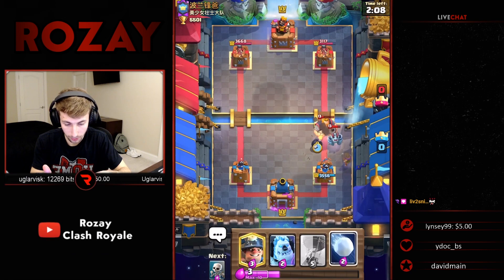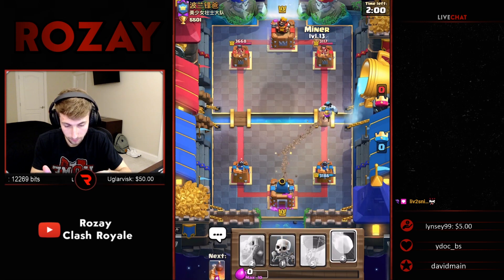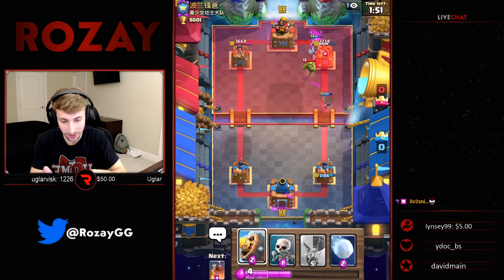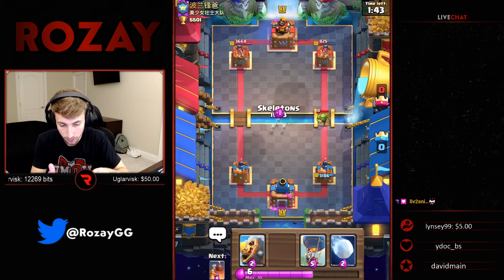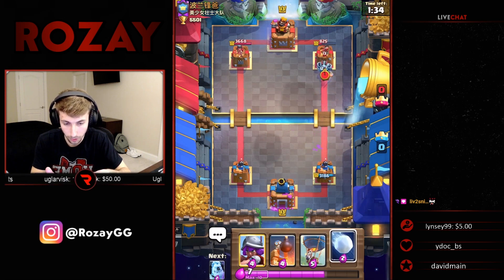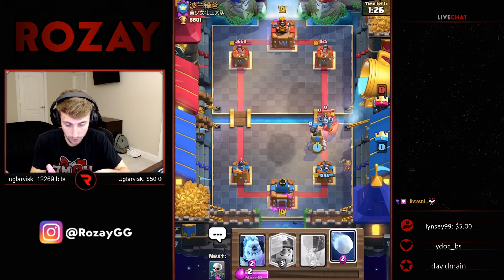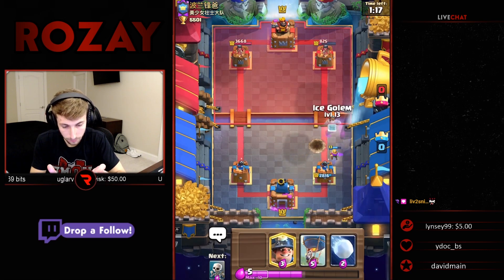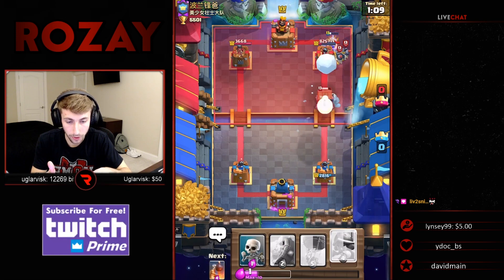I'm trying to drop that bomb tower directly on top of the Royal Giant there so it gets death damage too. Keep cycling, baby. I'm guessing he's going to drop guards. I thought he was going to drop guards on top of my musketeer, but that's going to get on tower. Let's go, baby — that's a whole lot of damage. Now I just got to go skellies over here. That'll get one swing on tower — I don't think he'll address it. He shouldn't have addressed that, to be honest. Bomb tower so he gets the death damage. Ice golem here, miner here — and we're back to square one. He's going to guard this. I'll snowball it — I'll take that value all day, every single day of the week.